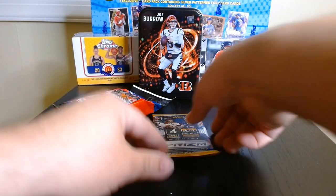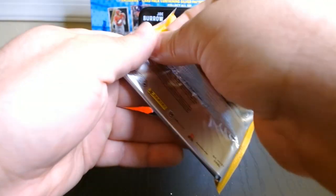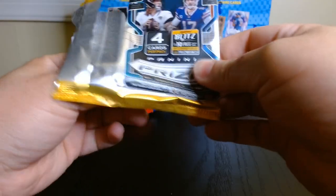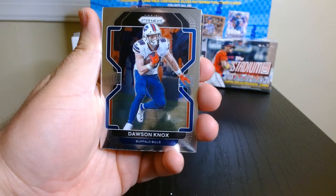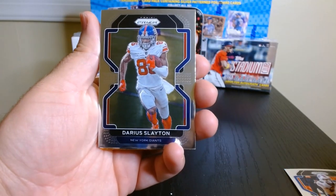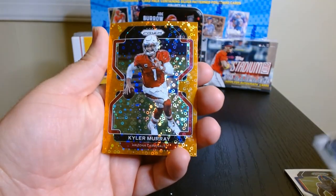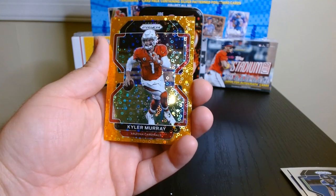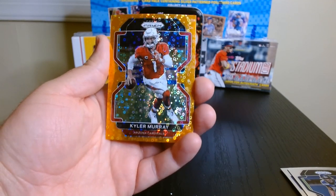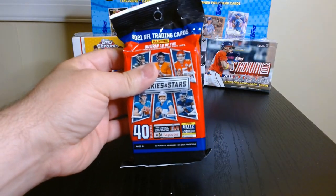Let's go with the other pack of Prism 2021 — we'll leave the fat pack for last. We got Dawson Knox. Darius Slayton. Jordan Brooks. And Kyler — I guess you get one of these in every pack. I never opened those Prisms that have only four cards in them, so maybe you get one in each pack. Let's get these out of the way and move on to the Rookies and Stars.